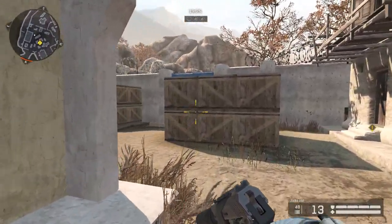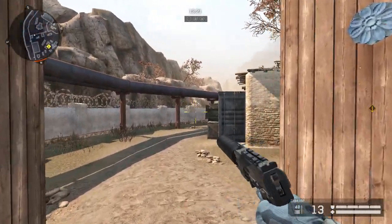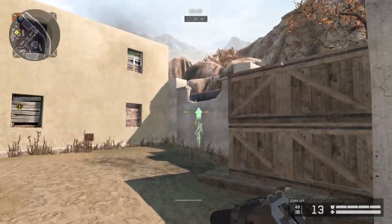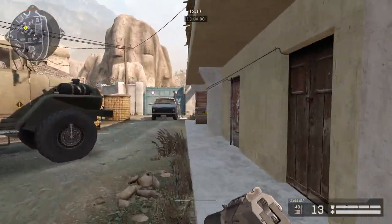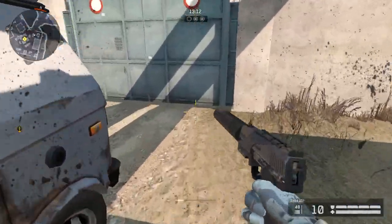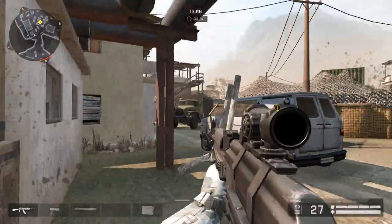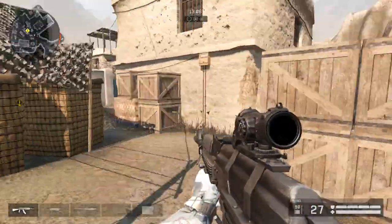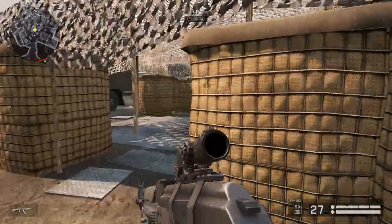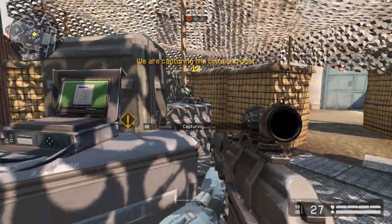A pretty good thing to do at the start is to boost up over there — you go from all the way back there and flank them from here, because usually there's a sniper or rifleman camping over here. You can drop down here and take them out, then go into the command post to capture real quick and move to the second part of the map.